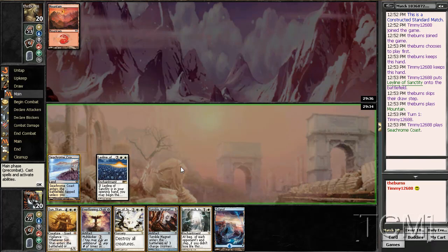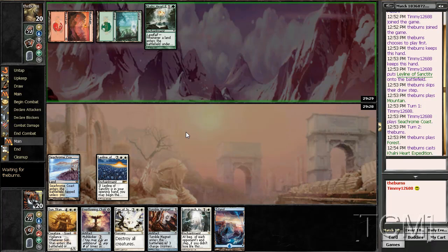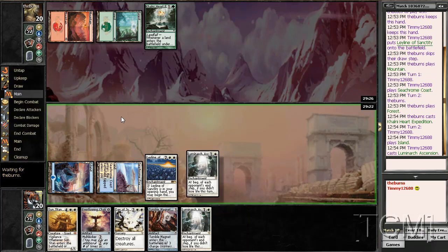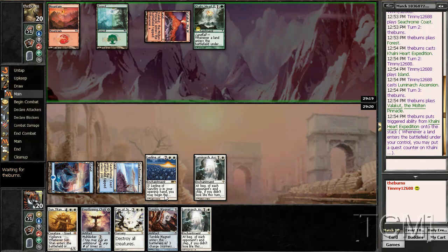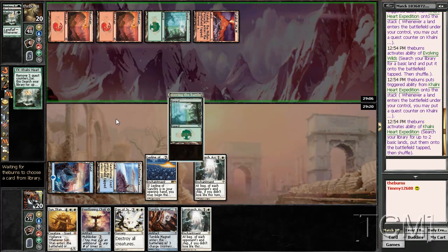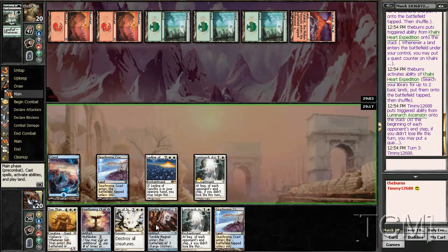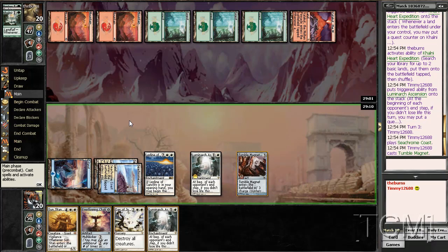Drew the land. For a second there I thought I F6'd and passed my turn — oh no. Alright, so I can Chalice for zero. Playing against a Valakut hit, so Ley Line is good. Awkward but that's alright. This is exactly why I play this — Explore is getting tons of lands. I have all this. He's trying to go as tight as possible, I am drawing so good.